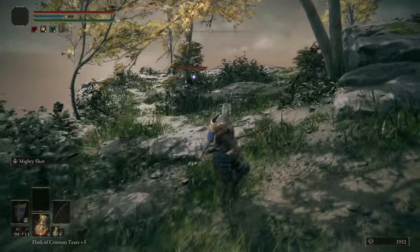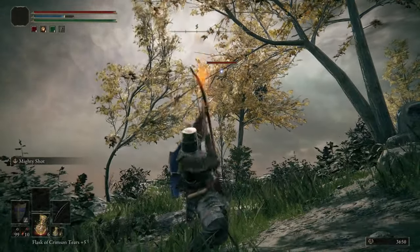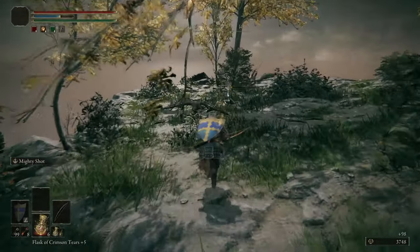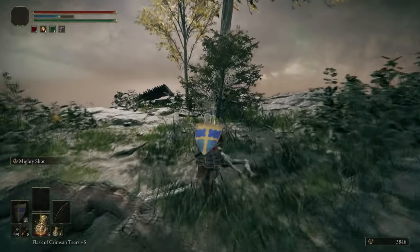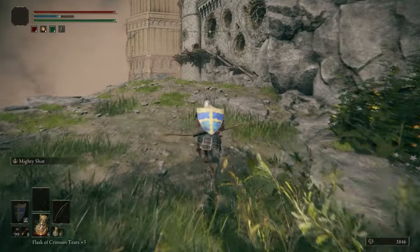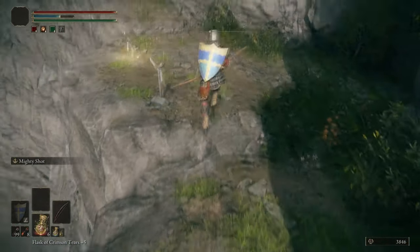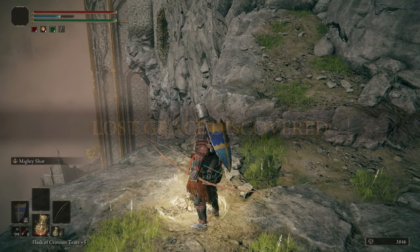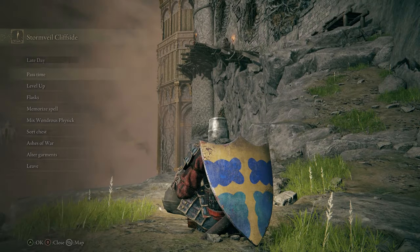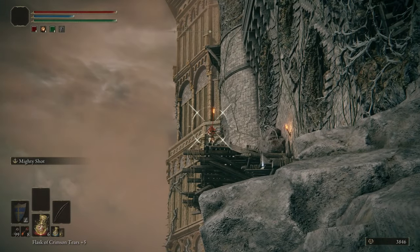There's a couple more Warhawks — those three, and then either two or three in the tree. The Warhawks can drop Flight Pinions and Stormhawk Feathers, both crafting items. They can also drop the Warhawk's Talon, which is a straight sword class weapon with a unique R2 and is generally pretty great. If you're struggling to get one by farming, you could pop a Silver-Footed Fowl Foot, which improves your drop chances.